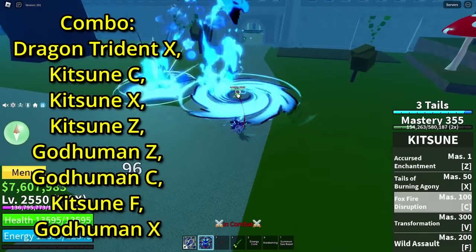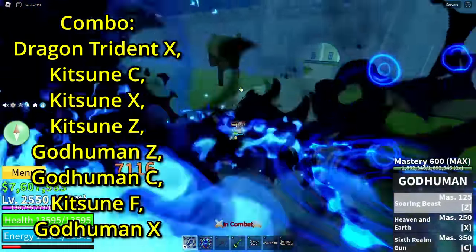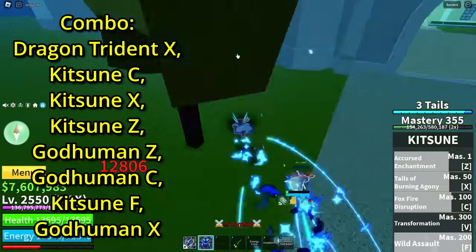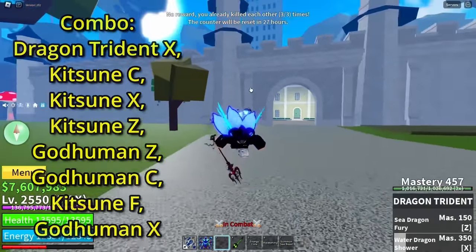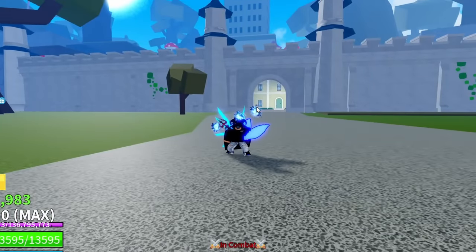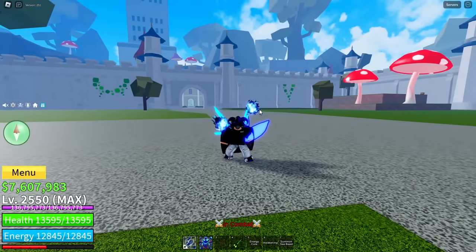So basically you just want to start off with Dragon Trident here. Do C, X, Z, God Human Z, C, F, and then God Human X. I did miss the F move but the tree got in the way. That damage is insane - it might even one shot 30 million. Let's try bounty hunting with it now.